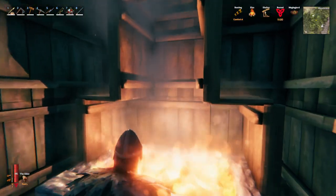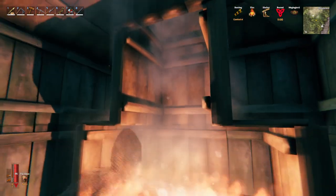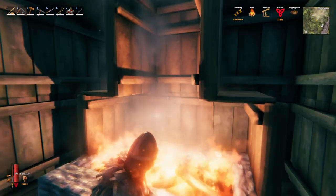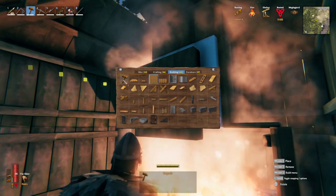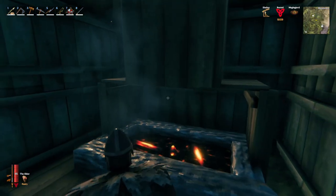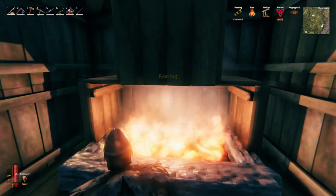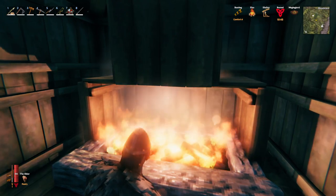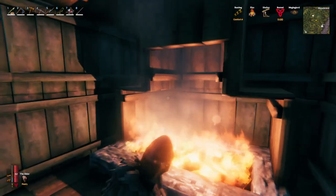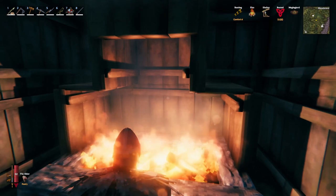Now you can see here that the hearth works differently than the campfire and the brazier. We have a completely open chimney and I've just funneled it into a standard-sized chimney, and all I have to do is close up the front of it and the hearth will be put out by the smoke without any blockers in the chimney. It will go in and out, showing that it requires more venting space than the campfire or the brazier. If I just place a half wall on the front it will operate just fine.